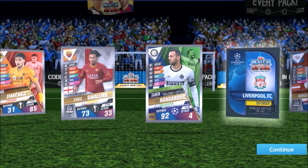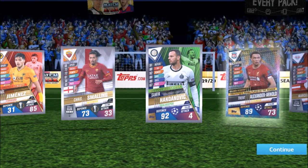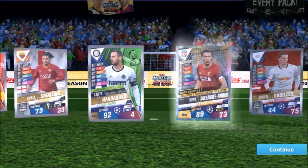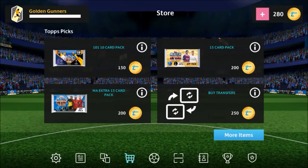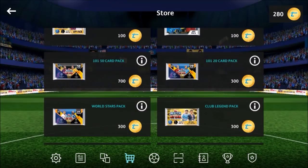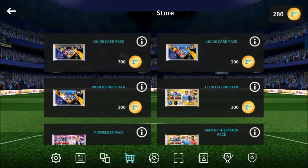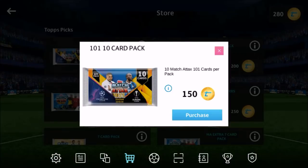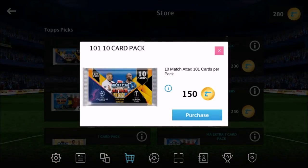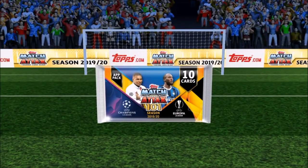We have another insert — a Liverpool defender — Trent Alexander-Arnold, golden moment, 89 in attack, a good attacking defender. Loving these cards. Then the final pack — we've got 280 coins to spend. We can't get any more of the 101 packs so we'll just go and get the 10k pack to continue with the 101 stuff — because it's been epic so far.